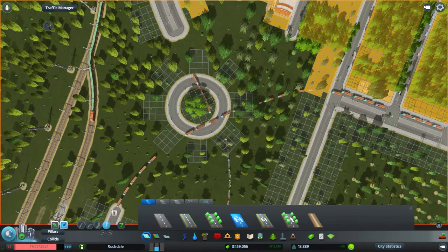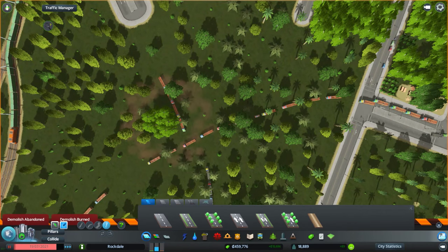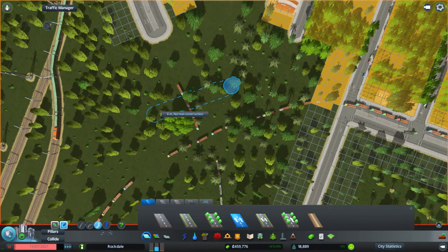Welcome back everybody to another episode of Cities Skylines. Last episode we were working on a roundabout — we tried using one but it was just a little too small. We need to go into the circle menu. We're going to try and create our own here.